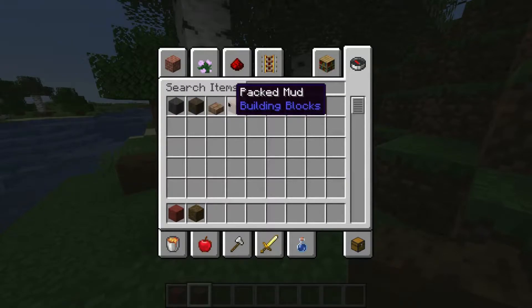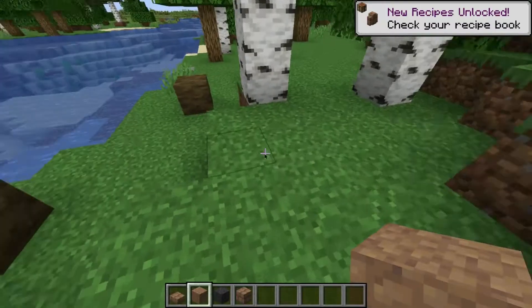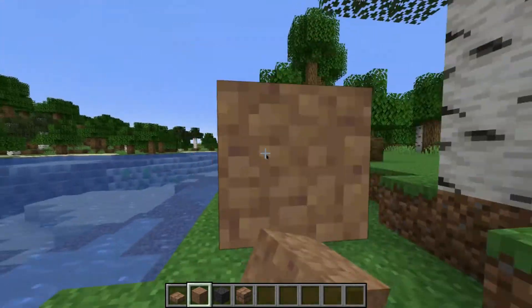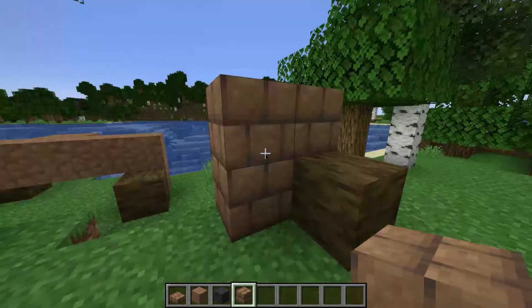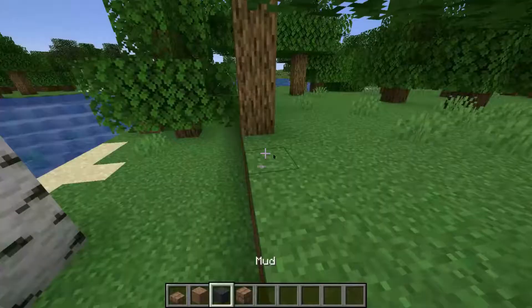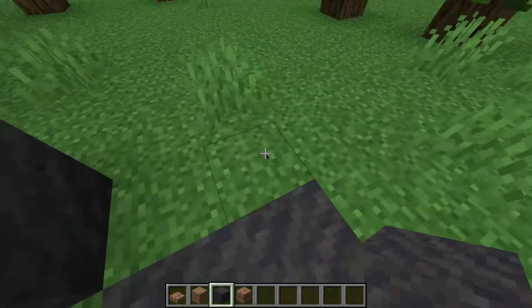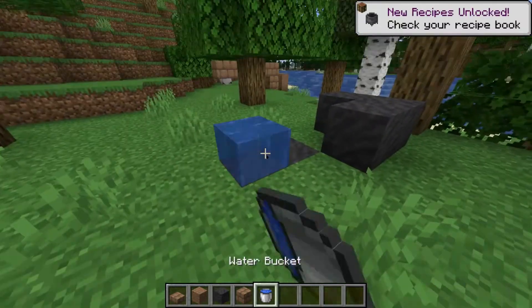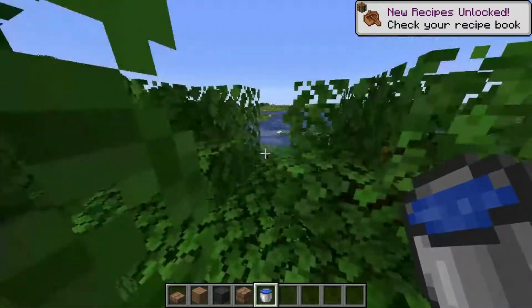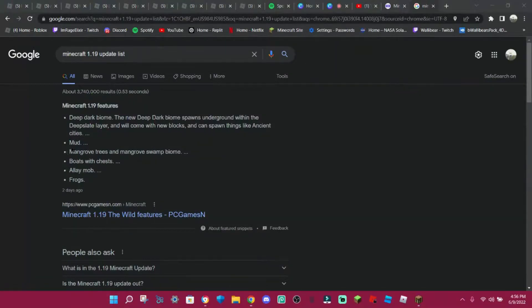They also added mud according to the update log. They added mud, mud packs, mud bricks — you can make like an ancient tower with this or something. Look at the sound, so good. This is regular mud, and honestly it doesn't look like mud. What happens if you put water on it? Oh, nothing — I was expecting it to be wet or something, but I was clearly wrong.